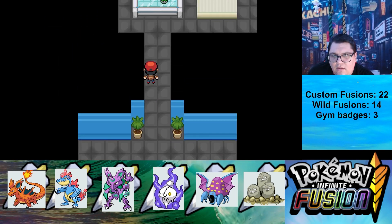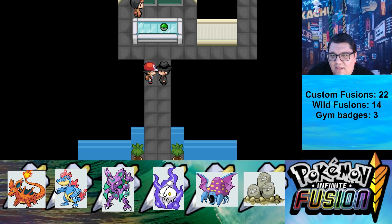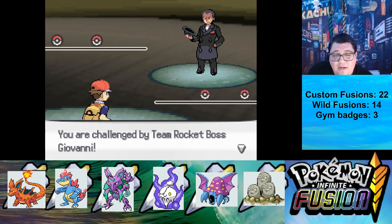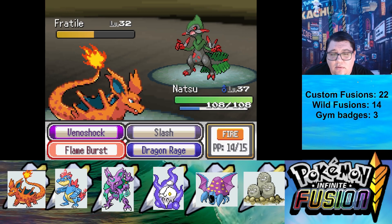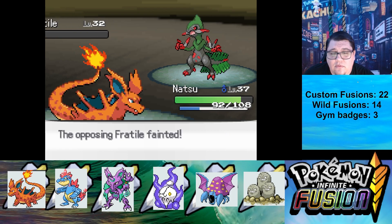So now I'm here. I'm going to fight Giovanni again, and this time I have Charizard Nidorino in the front with Dragon Rage. That's all I'm going to use — Dragon Rage — and try to take out these Pokemon as much as I can. We're going to see if a Flameburst will do more. Use False Swipe. Dragon Rage took it out.